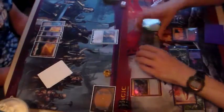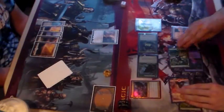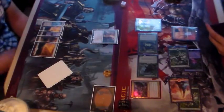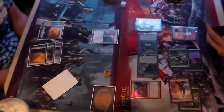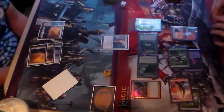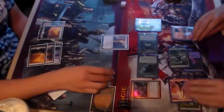I will swing in for 6 and 5. I will tap three, give Kithian Indestructible, and block the Predator. You will take five, so down to fifteen. I will then pass the turn.